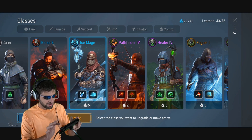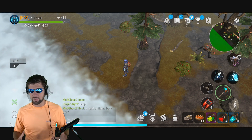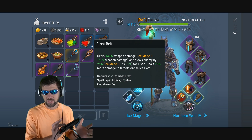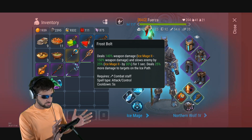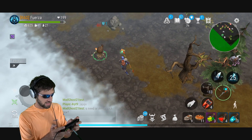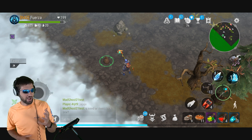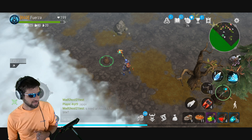The big kicker — I don't have a high-level Ice Mage, only Ice Mage 1 — but this weapon is unbelievable for the Ice Mage. The Frostbolt deals 140% of weapon damage and can get up to 150% of weapon damage. I bolted this bot and did 86 damage with Ice Mage 1 on a character with armor.